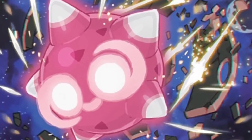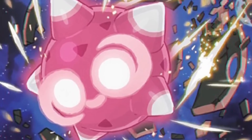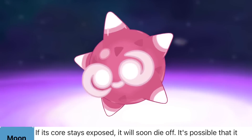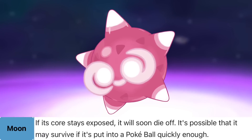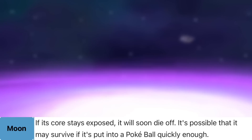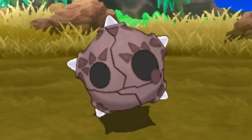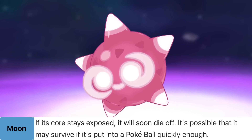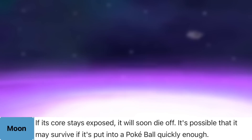While not necessarily being a Pokémon from space, it definitely spends a lot of time in the ozone layer, falling to earth when its shell gets heavy. And apparently if the core stays exposed, it just dies. Like, that's the core mechanic to this Pokémon. But it can survive if it's put into a Pokéball quick enough. I know that in-game the shell just reforms when you heal it back to full health, but if you take the Pokédex flavor as canon, it'll just die if you aren't quick enough.